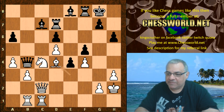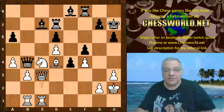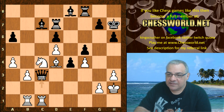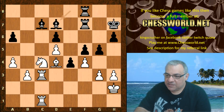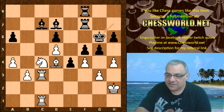King h7, Queen c3 — even offering the exchange of queens, which would liberate the two-to-one pawn majority more easily. Queen takes c3 was played by Houdini, and now g3, g5, the rooks double, Bishop d7, h4 — trying to resolve things and lock things down, reducing black's tension.